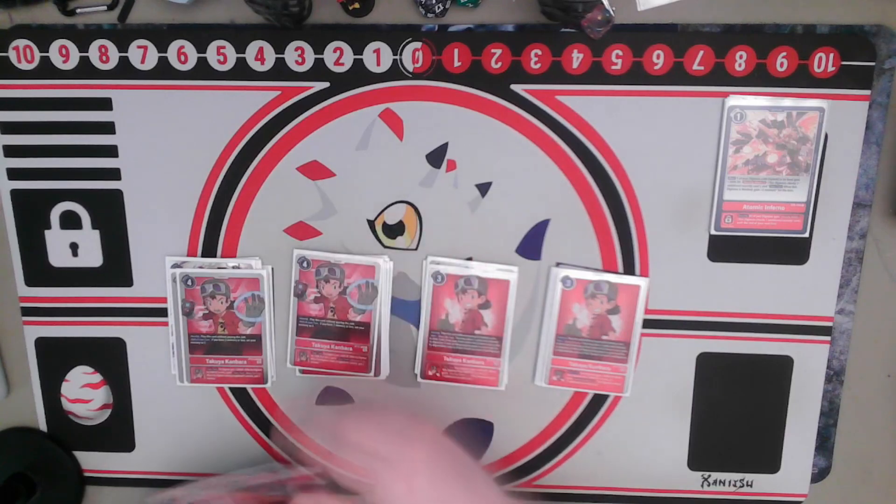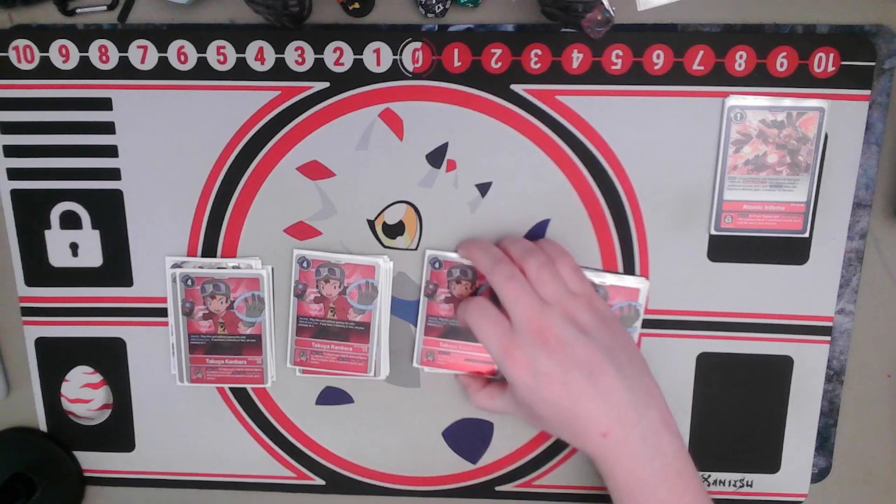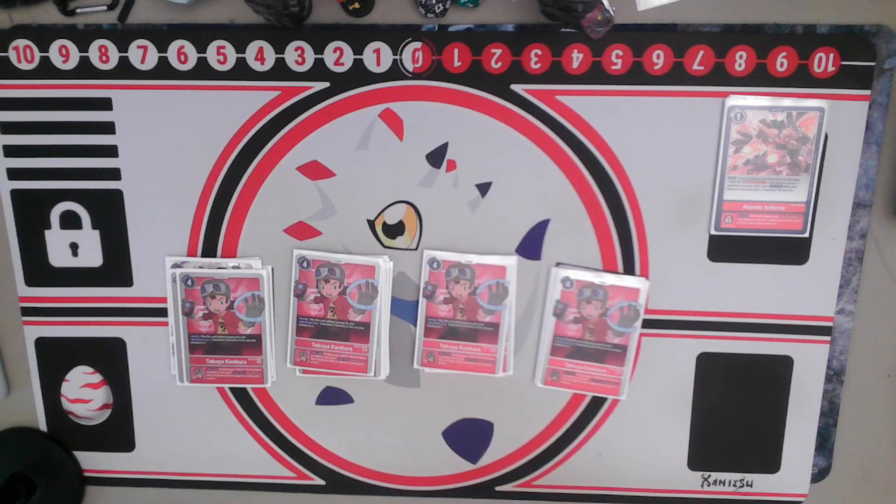The other Tamer is four copies of brand new BT-12 Takuya. This is a fantastic card as a memory setter, so we're always guaranteed memory to make our hybrid plays. On top of that, he nets us memory when we're swinging into the opponent's security. The only thing we're afraid of is options being checked in security that remove our Digimon, because otherwise — even if our Digimon gets deleted in security — we're still netting memory for powerful follow-up plays.